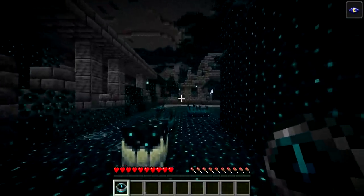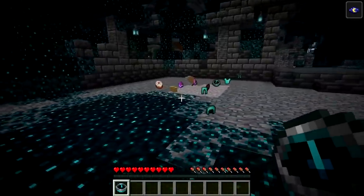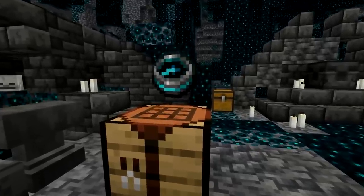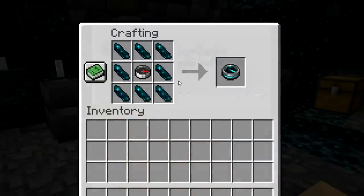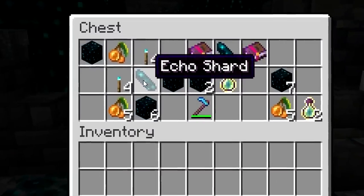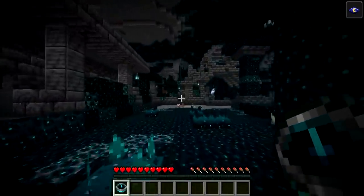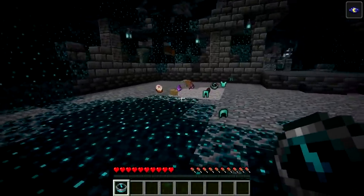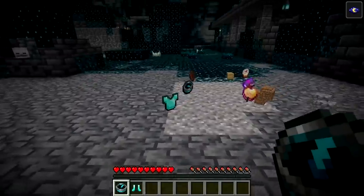Another new item in the wild update is the recovery compass. The recovery compass is crafted with one compass and the newly added echo shards found in ancient city chests. Once crafted, the recovery compass will point in the direction of where you previously died, making it very useful for finding your lost items.